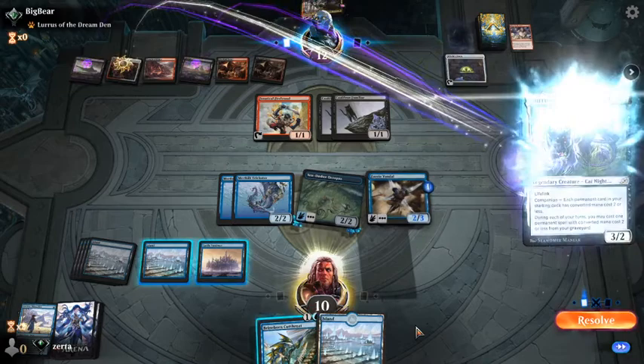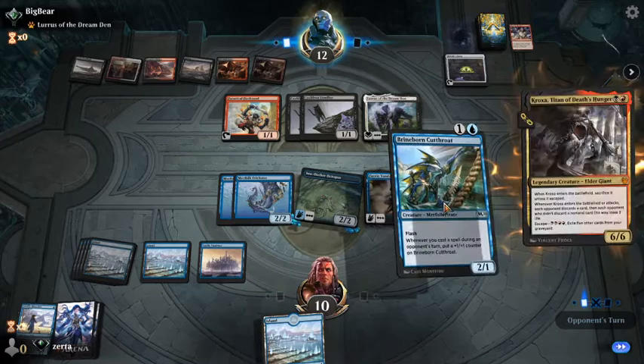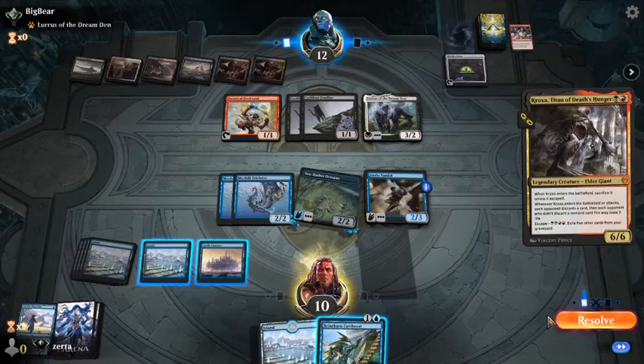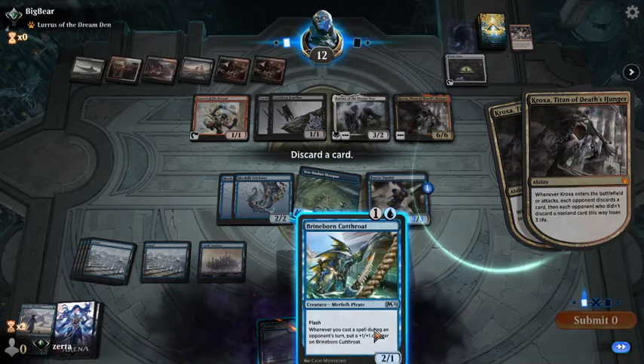So they get to trade for our Sea Dasher, which is really bad for us. We'll just discard the Brineborn — I don't think we're going to need it that much, and they have a free kill on it whenever they want.